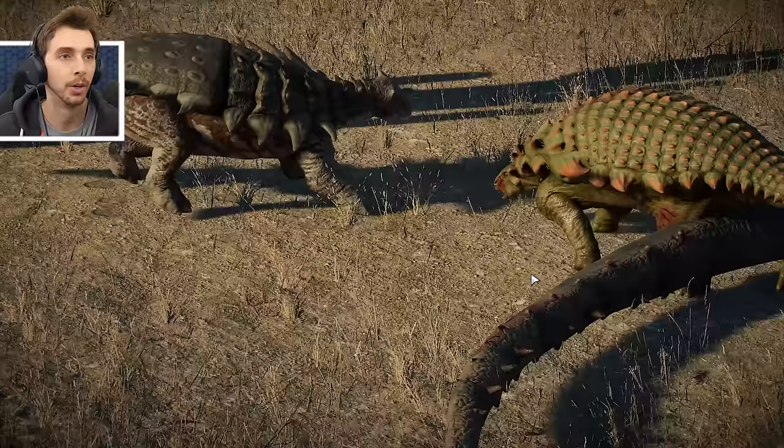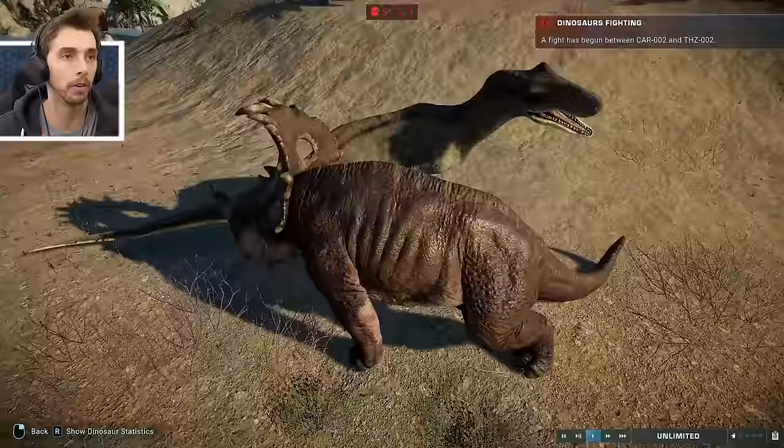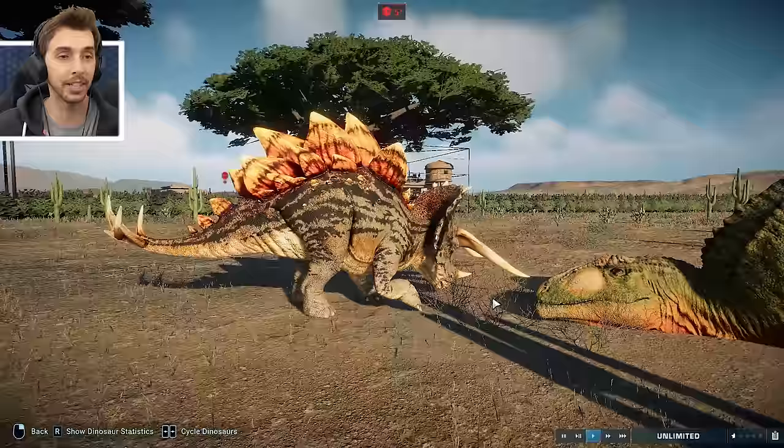The bumper cars - why must you do it? He's really taking no prisoners, that guy. Venatosaurus against the Cyanoceratops. Tyrannotitan versus Stegoceratops - oh, my God, it killed it! Are we going to see another victory by Stegoceratops?